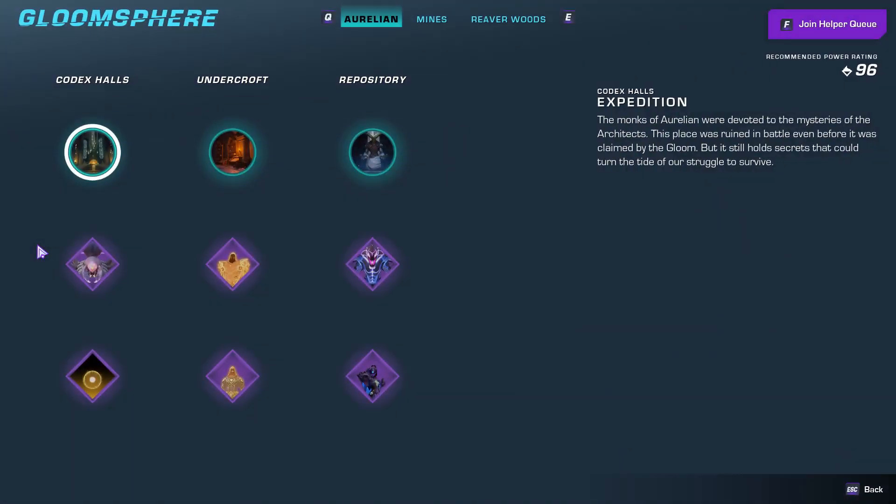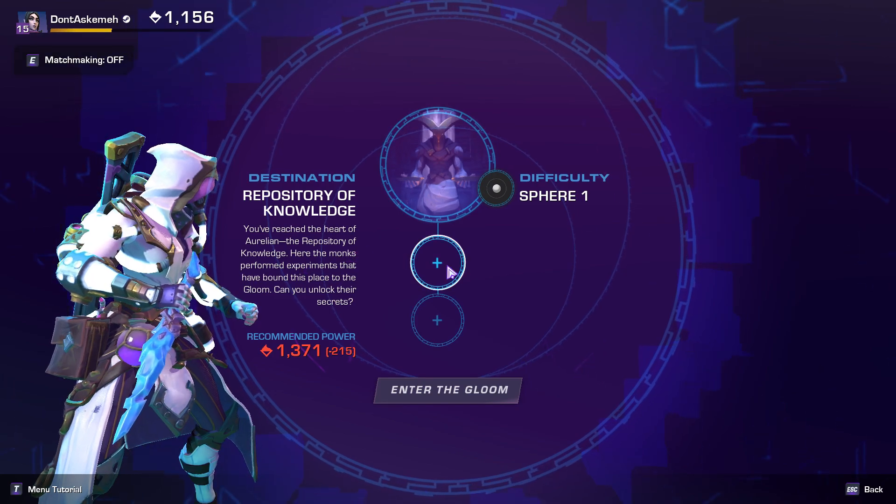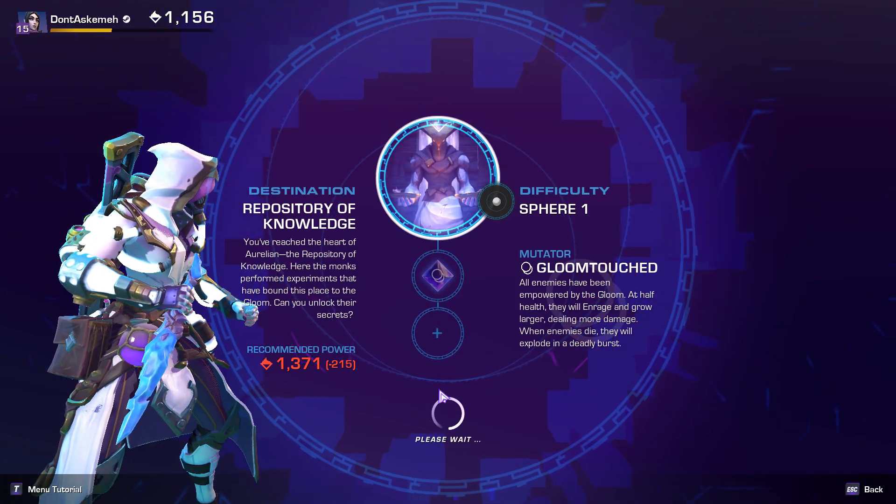Hello! You're going to make your way into the repository of knowledge. Spear, Imbuement, and matchmaking do not matter. However, I would recommend running a Shadow Imbuement.